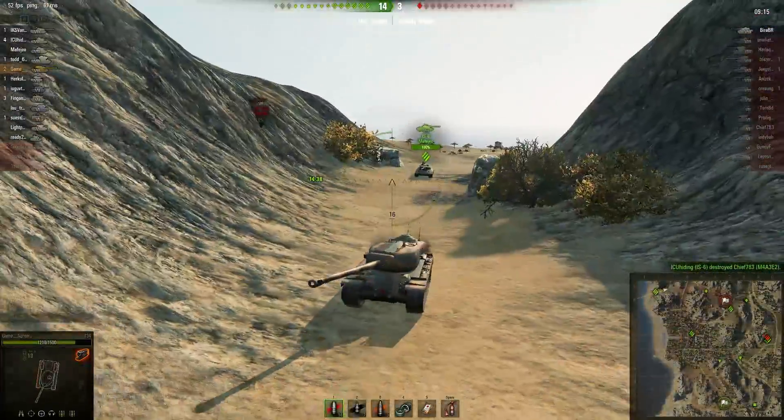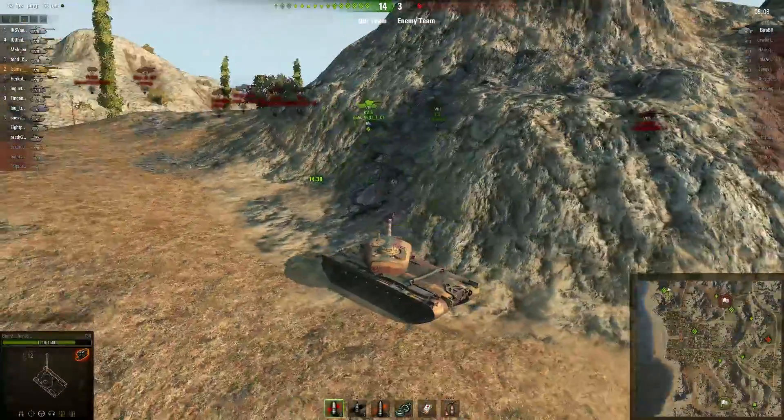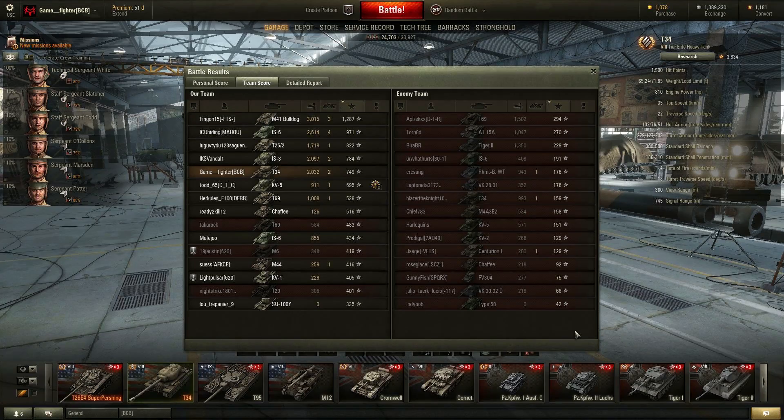Initial battle — took a little bit of damage but dished out way more than I took for sure. Let's see how much money we make — I know these shells are expensive just like the IS-6 shells. Good game. Held it together, went a route I don't normally go but was able to find hull down. Someone called about my computer services — they have a USB key that's not working, but I have a program from SanDisk that can pull data off USB cards as long as it's not physically damaged.